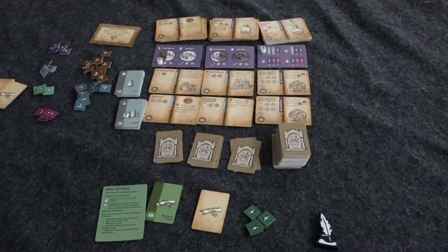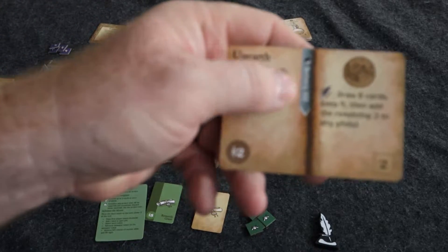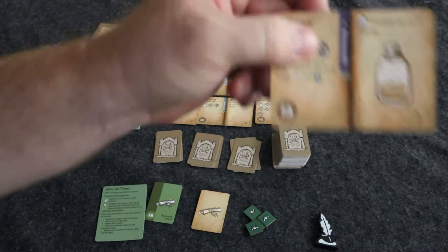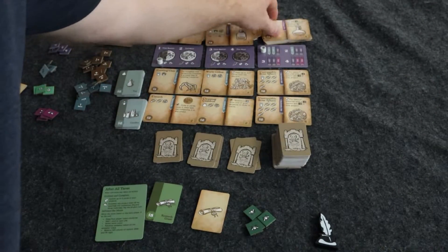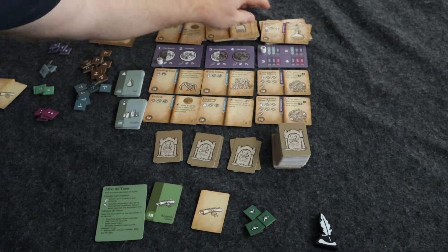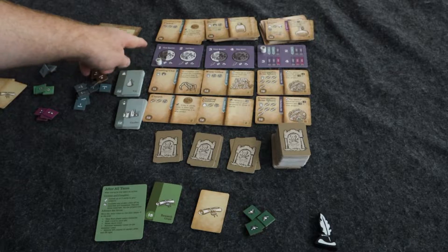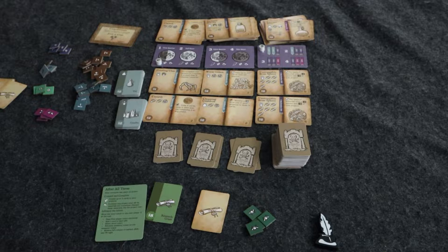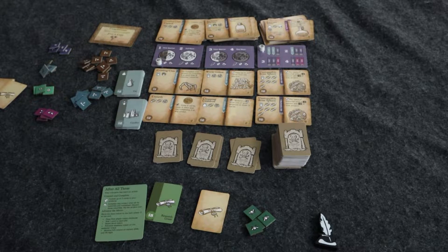To set up the game, you're going to shuffle up the deck of 100-level cards — you can tell by the banner. Then you have the 200-level deck, which you shuffle up. Then you're going to shuffle up the 300-level deck and place these on top. You'll place out the moon phases tracker and put the first token on the first quarter moon, then place out the semester tracker and put it on semester one. You'll place out the plus and minus modifier tokens, available for every player.